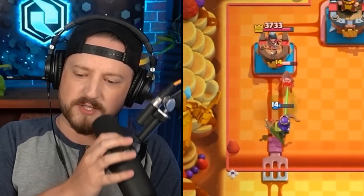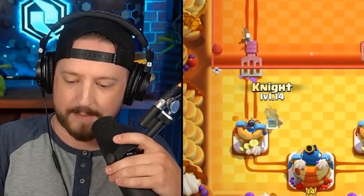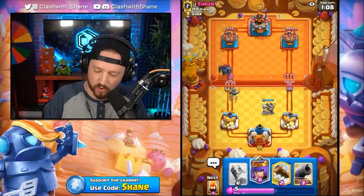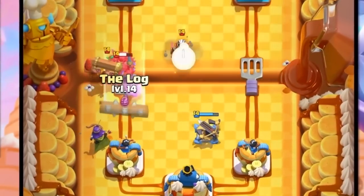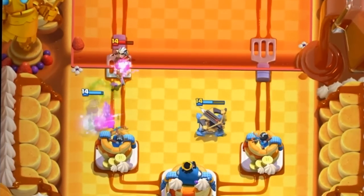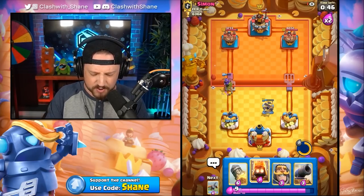Let's go Archer Queen ability right now — should go in and destroy. Gets two shots to the Bandit, jumps onto the tower. Skeletons here. He's got Zap hovering but we destroyed the Bandit either way. All we're really trying to do right now is play pure defense and wait for the perfect opportunity to go on offense. Because all we need is one X-Bow to lock on. Archer Queen here should reset the Battle Ram charge ability.